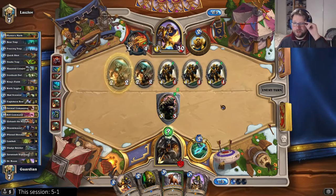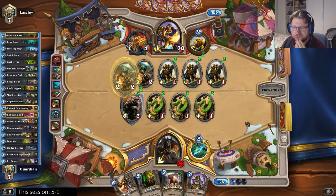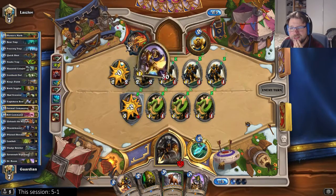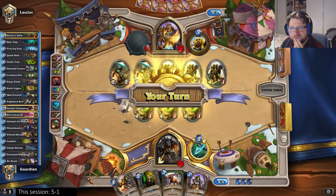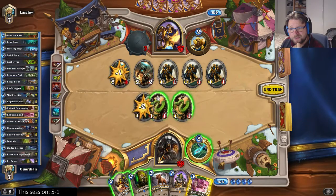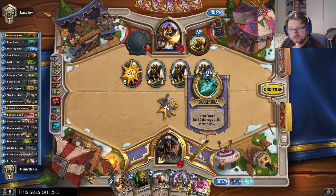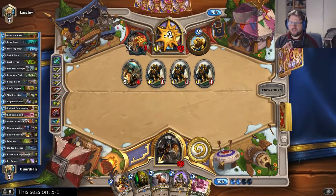A bit too early. I'm one mana short of being able to do the juggle unleash — just a little bit short. He can't coin out a quartermaster next turn though. Maybe it was just set up for a good juggle unleash. What can he play on turn four? He doesn't have any taunts he could play on turn four. I just set up for the best juggle unleash I can.